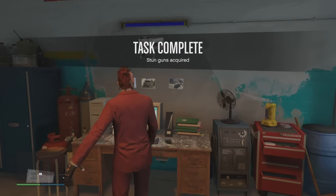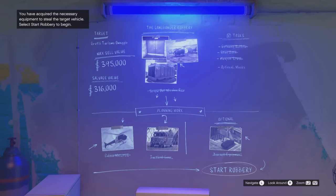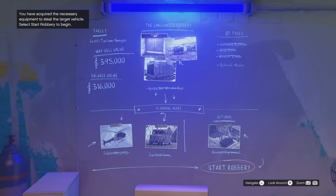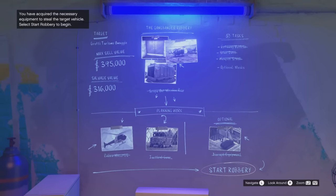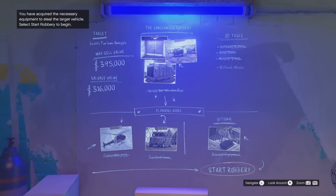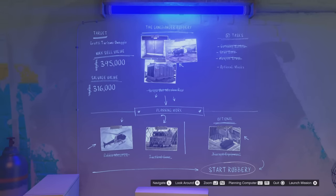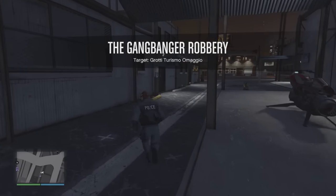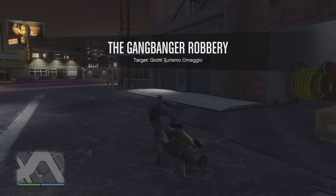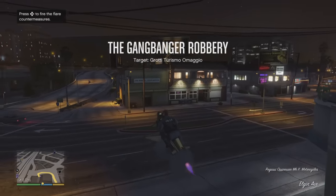The only other task I won't walk through in detail is the masks — you go to the mask shop, pick up a mask, and that optional task is done. Once all planning work and tasks are completed, let's go ahead and start the actual robbery. We're going to pick up the Grotty Turismo Imagio. The finale is multi-tiered, meaning there are stages to complete before you're actually ready to sell the vehicle and make money.